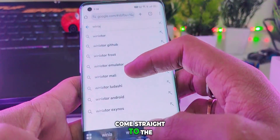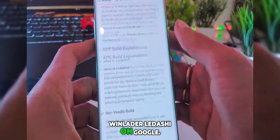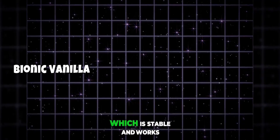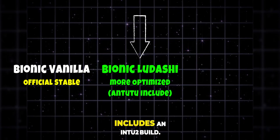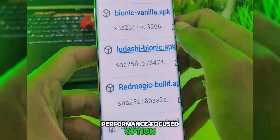Come straight to the official website of this emulator by simply searching Winlater Ladashi on Google. Once you land on the site, you'll see that there are three different builds available. The first one is the official default version, which is stable and works fine for most users. The second one is the powerful build with Bionic, which also includes an Intu2 build, making it the fastest and most performance-focused option overall.